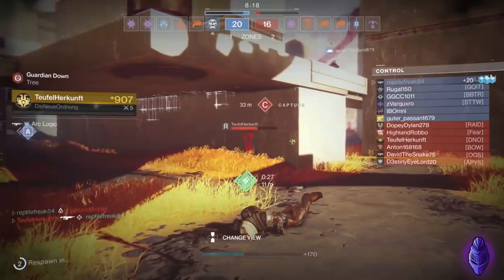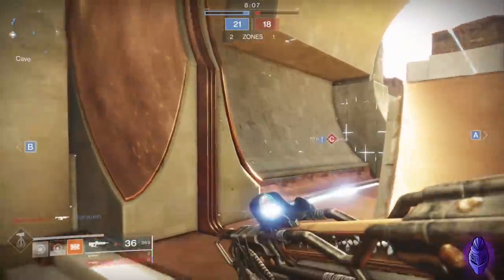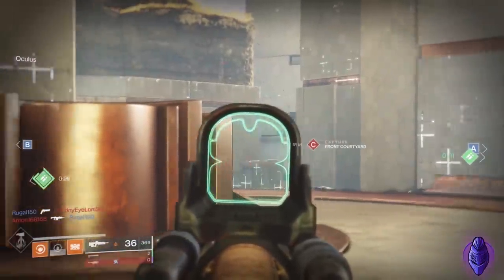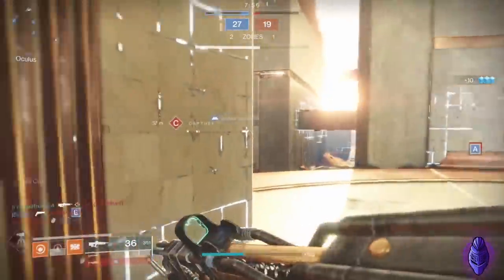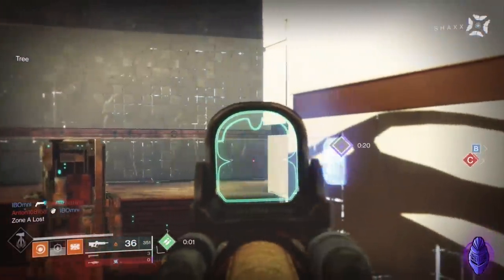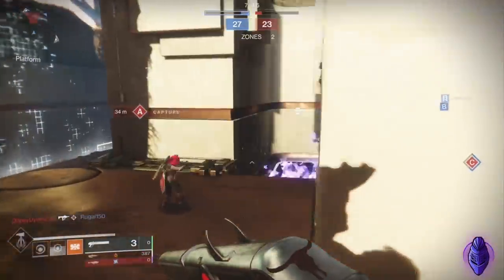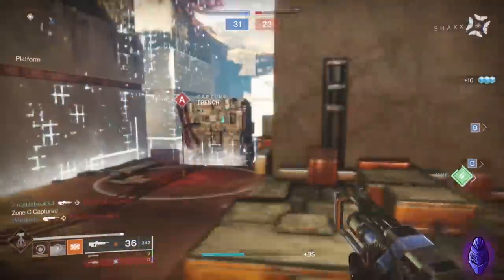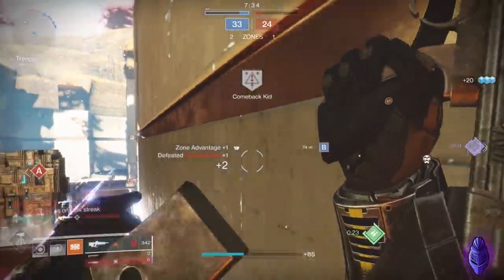I see the potential though - if you're a bottom tree hammer main in PvP, and I kind of laugh saying that because I don't know anyone who is... I see more top tree Titans for the shoulder charge. For me, Phoenix Cradle is kind of underwhelming as someone who never really plays hammer. But if you do like that class, if you are a bottom tree hammer Titan, this is the ultimate exotic for you - it just takes the class perk and makes it better. What's not to like about that?